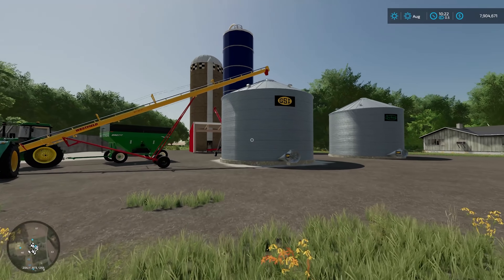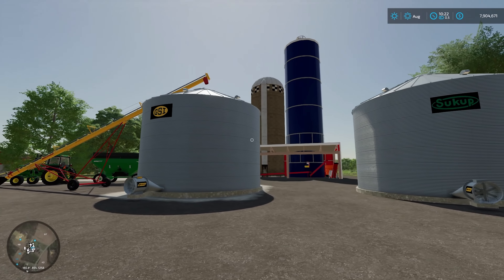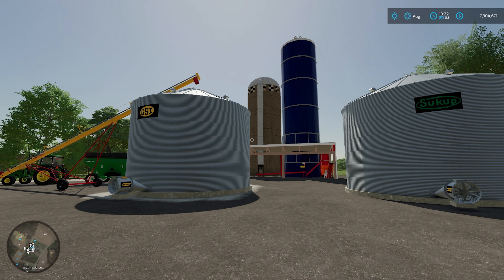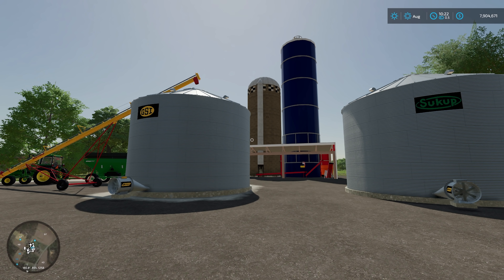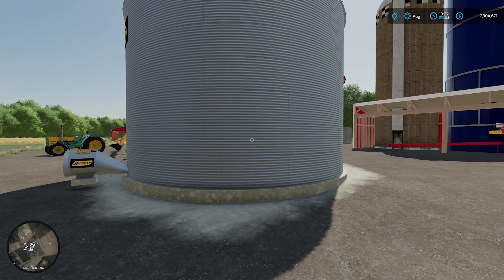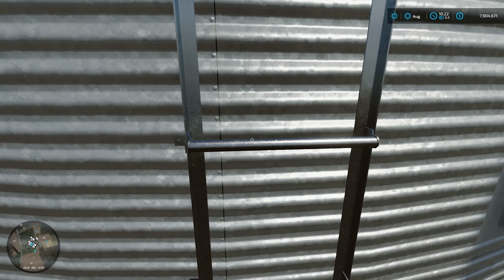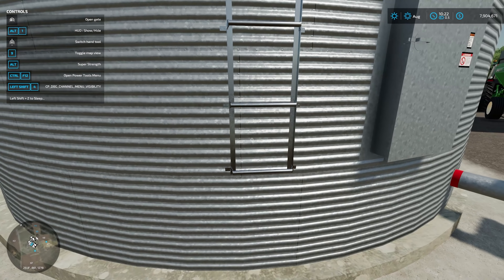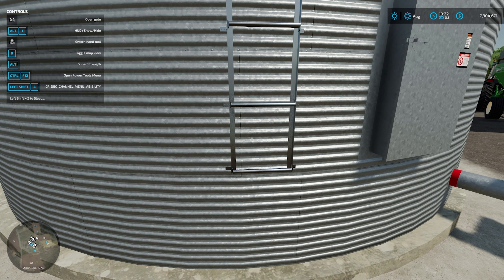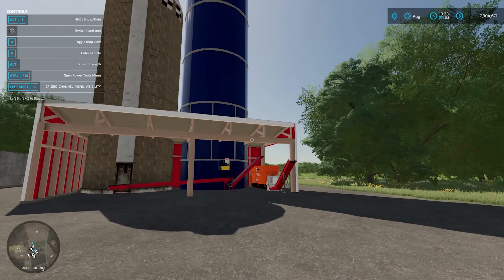Now if I wander over here, first and foremost we have to give a big shout out to Scratch Monkey Modding who has edited these bins from Western Iowa Mods and Edits that were in FS19. What's nice about these bins is they are one fruit only, so if you put soybeans in that's the only thing you can put in. If you put wheat in that's the only thing you can put in them. Unlike the Giants ones, if I press my mouse button it opens and closes the lid at the top, which is quite nice.